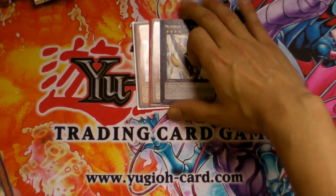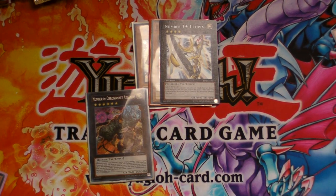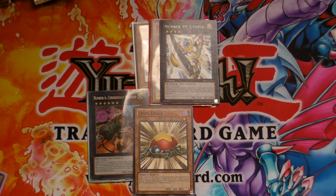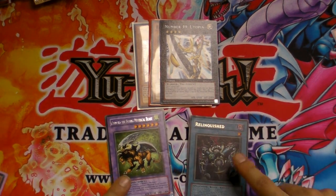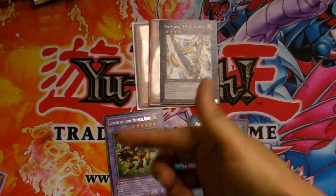This is not a Level 4 monster. For example, Number 6: Chronomaly Atlantis is Rank 6, but that does not count as Level 6 — it's totally different. XYZs don't have a level; they're just considered a rank. That means you cannot use things like Level Eater on an Exceed monster. Anything that requires levels just can't be done because Exceeds only have ranks.